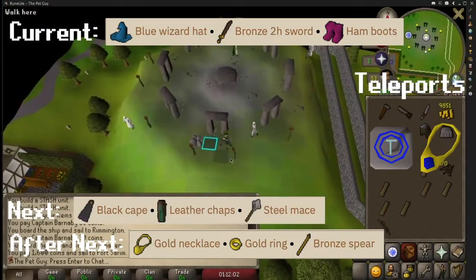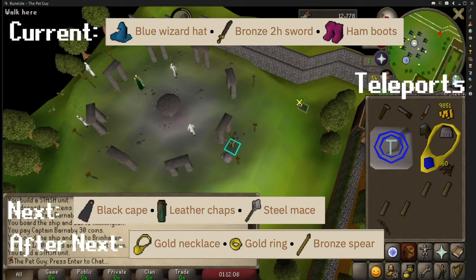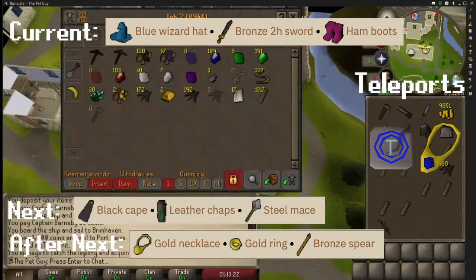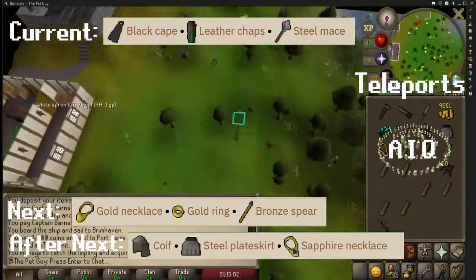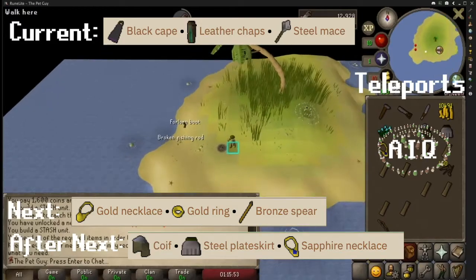After this, make your way to Taverley. By the druid's circle, you will need to bring a blue wizard hat, a bronze two-handed sword, and ham boots. After this, go to Mudskipper Point — there is a convenient fairy ring if you want to use that — and bring a black cape, leather chaps, and a steel mace.